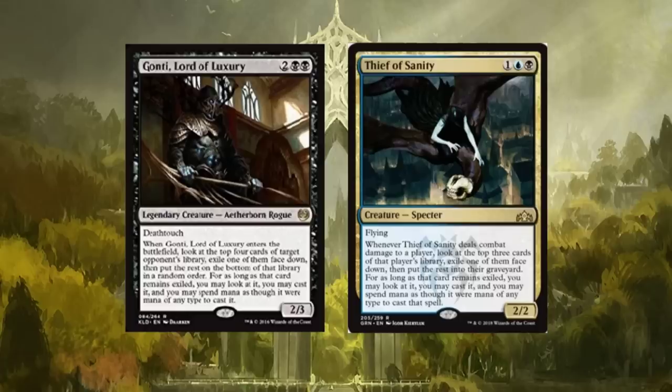Thief of Sanity is basically like a Gonti, Lord of Luxury. It's a new card: flying, whenever Thief of Sanity deals combat damage to a player, look at the top three cards of that player's library, exile one face down, then put the rest into their graveyard. For as long as that card remains exiled, you may look at it, cast it, and spend mana as though it were mana of any color. This card will see play 100% — we're going to see it in Dimir decks for sure. It's great that it has flying as well.